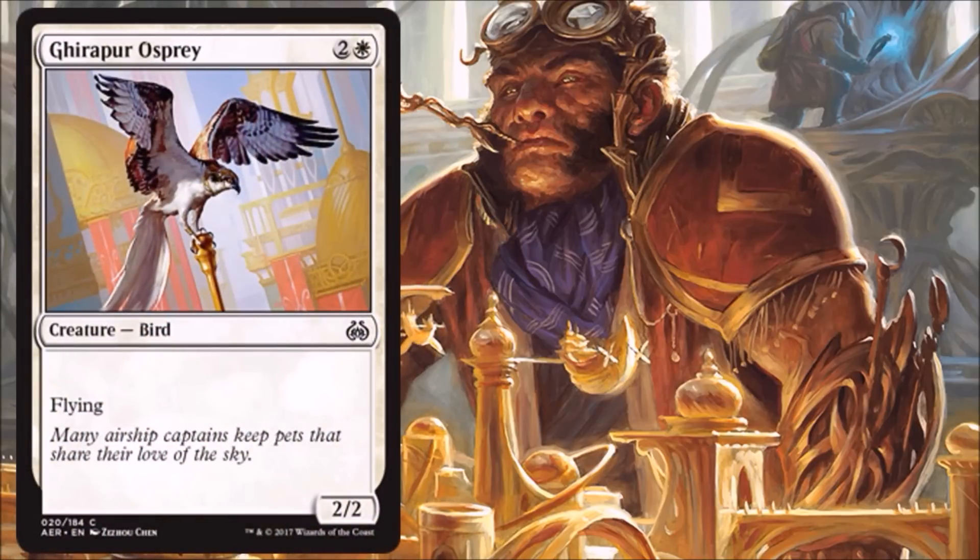Ghirapur Osprey — another good three drop for you. This is basically Wild Griffin, and there's nothing wrong with that. It's a fine card — those Windrake-type cards I always like in Limited, and I'm happy to play them. You might be a little hard-pressed to find good three drop creatures in white in this set, so here's another one for you.